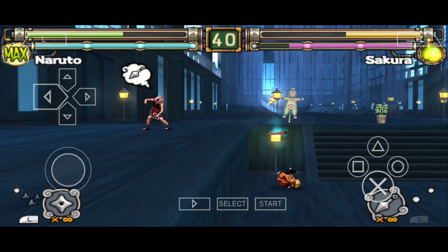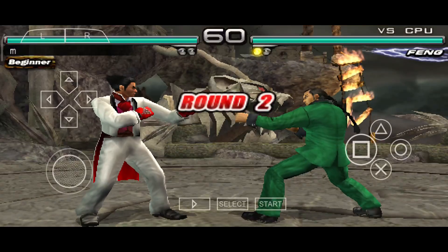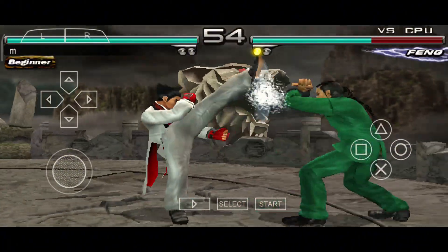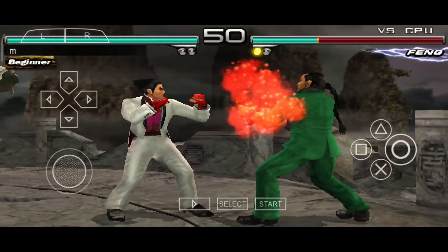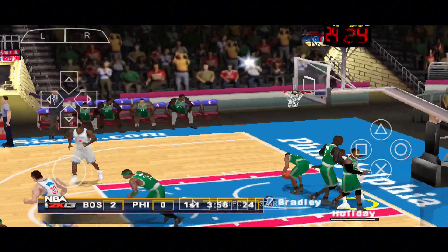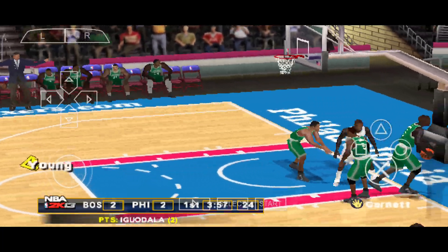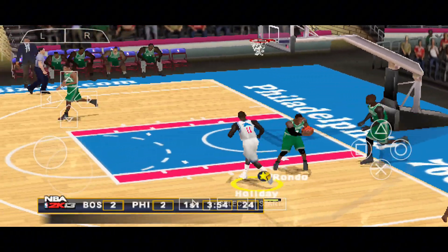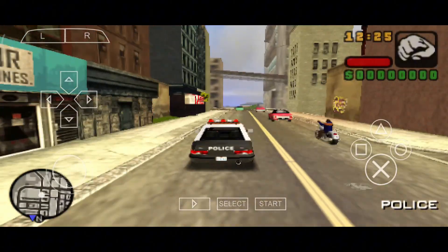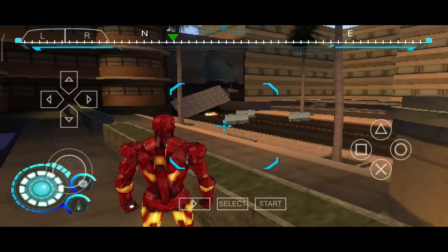First and foremost, Sunshine runs games like Riviera: The Promised Land and Naruto Shippuden Ultimate Ninja Impact much more smoothly. PPSSPP struggled with these titles, often crashing or displaying lag, while Sunshine handled them effortlessly. Additionally, the net play in Sunshine is more reliable, especially on older devices, offering a much better multiplayer experience. I also noticed that Sunshine eliminates the need to use frame skipping to maintain performance — games run smoothly without sacrificing graphics, whereas PPSSPP often requires you to tweak settings that result in visual compromises. One of the most significant advantages is how Sunshine handles game performance. It fixed many of the lag issues I encountered in PPSSPP, especially in high-demand games. I no longer experience the constant crashes or rendering issues that I used to face when changing graphics settings in PPSSPP.